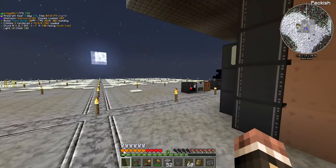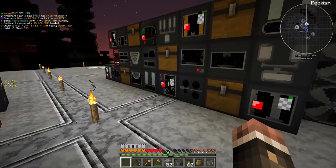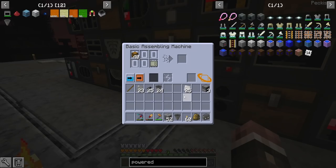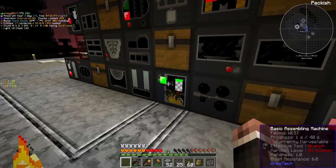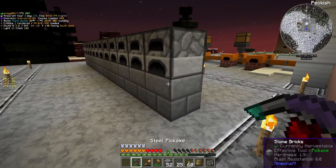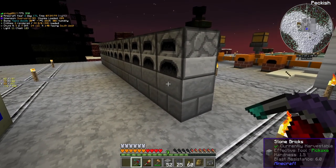Hello everybody, this is Andy, and welcome to episode 5 of Gregg Tech New Horizons. I'm in the process of crafting up a ton of hoppers, because I have a little project to do at the beginning of this episode. We are going to make a vanilla mass smeltery.